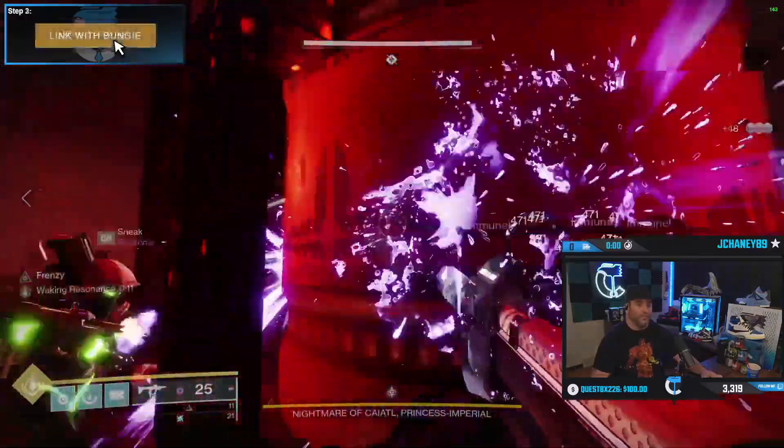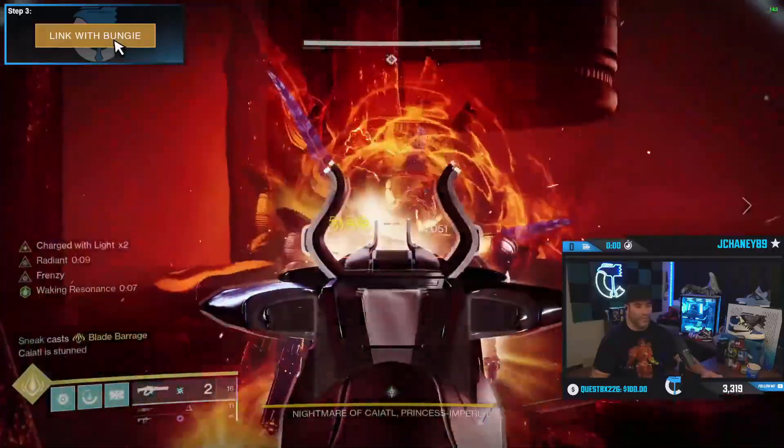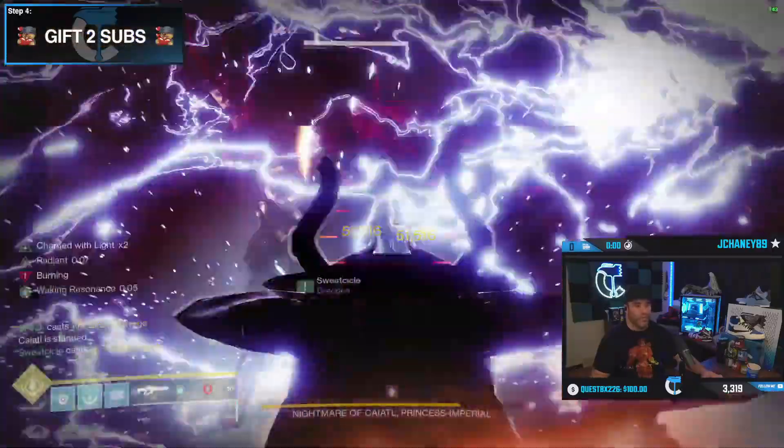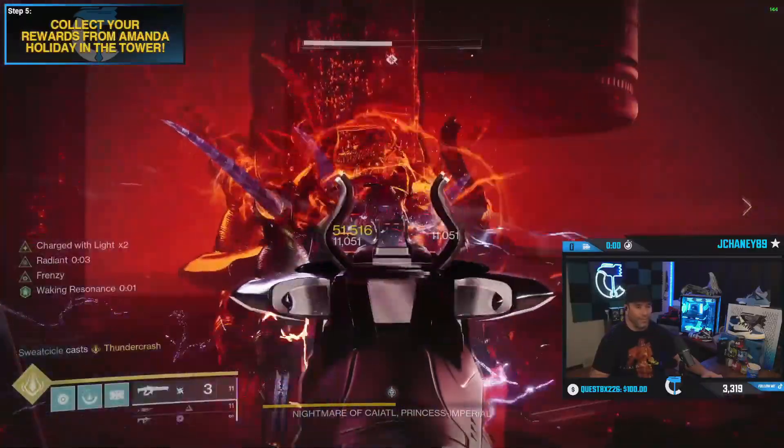PC Farm here ladies and gentlemen. Wait till the boss gets close — that's when you get the bait. As you see we got Waking Residence. That is actually the buff you're supposed to have while damaging the boss for the Big Juicer DPS here.